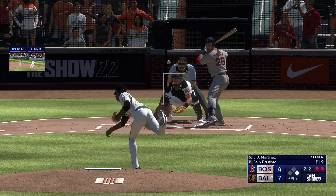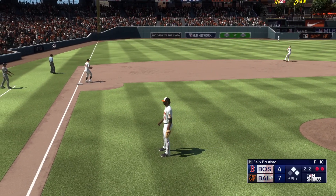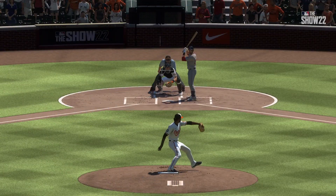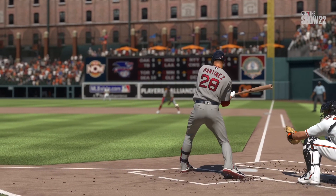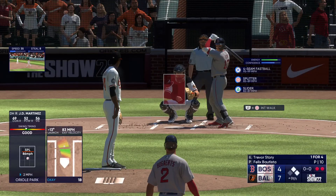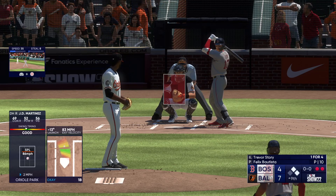Just one strike away — bounced up the middle, base hit! They stopped the lead runner at second. Now two on with two outs. That's tremendous fight from him — down to the last strike and he comes up with a hit to keep the game alive. It ain't over yet. So the Red Sox, down to their final out, and stepping in is the speedy Trevor Story.